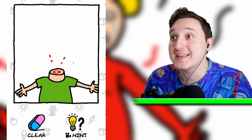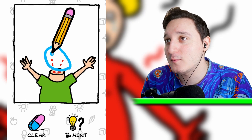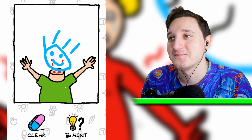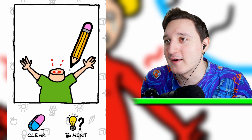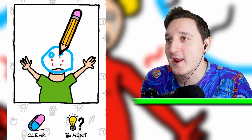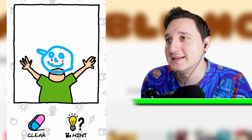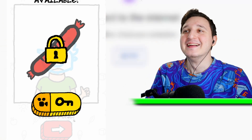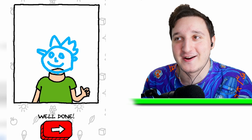This guy's missing his entire head, so we need to draw a head again. One eye, other eye, smiley, and let's add some hair. Boom. What, it's wrong? Draw an entire giant head — one eye, other eye, a smile, a nose, some ears, and some hair. It works now! I got no idea how it works but it looks pretty awesome.